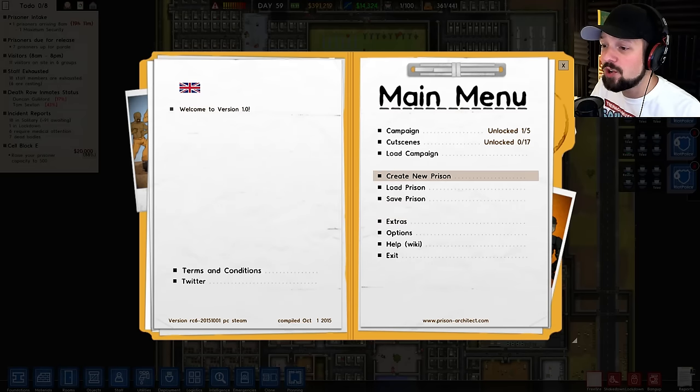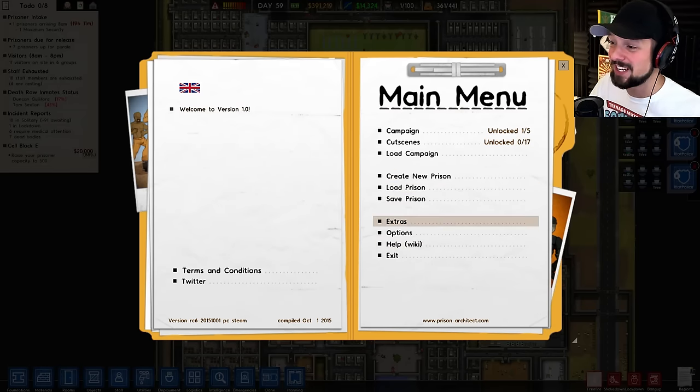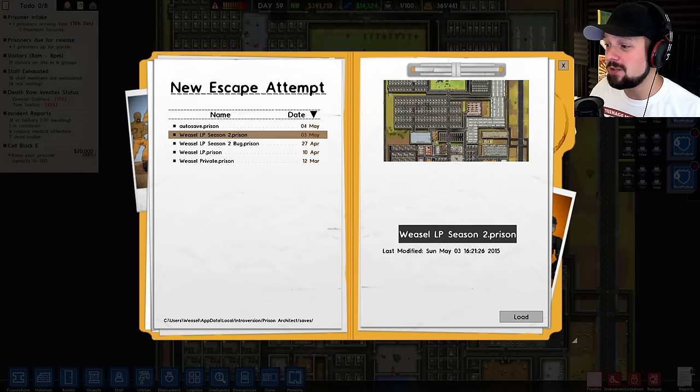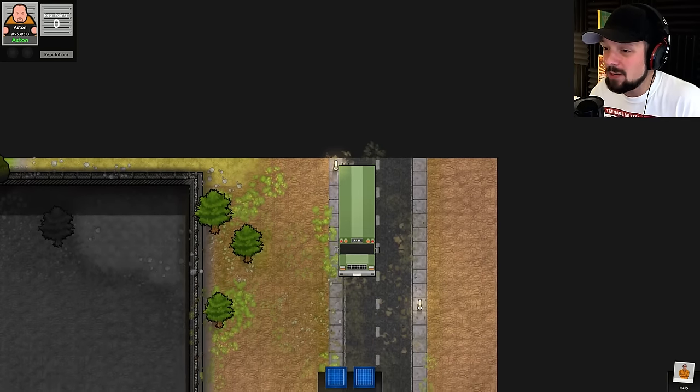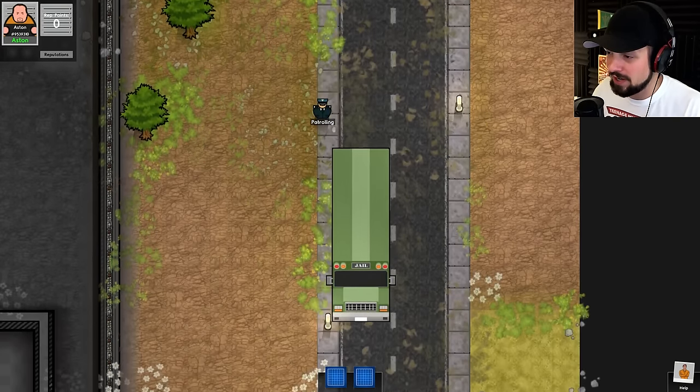And this is the thing we're gonna do now. I'm going to use one of my really old prisons — it's not a good prison by any stretch — but we're gonna go to extras, escape mode, and use 'set prison to escape.' You can use any prison you like, and you will be spawned in as an inmate that will try to get out.